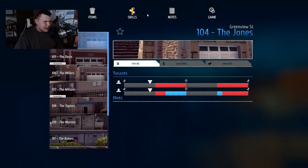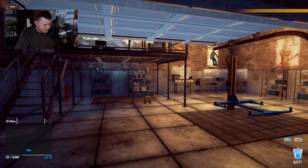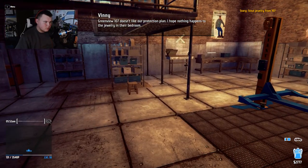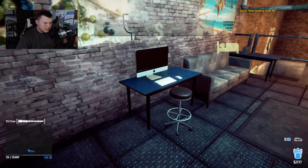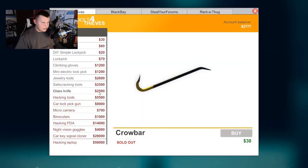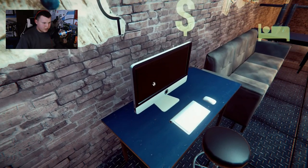So you know what, it's time. It's time to learn, level up our easel 2. And hey, Vinny - Greenview 107 doesn't like our protection plan. I hope nothing happens to the jewelry in their bedroom. So it looks like we got to steal some jewelry, but I think to steal some jewelry we're gonna need jewelry tools. Let's purchase some of those bad boys.